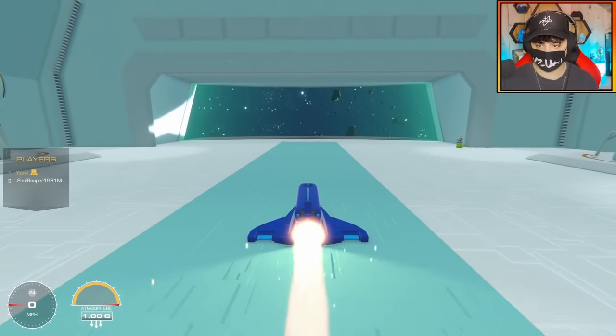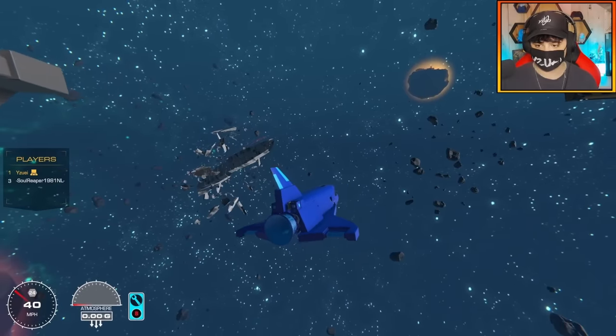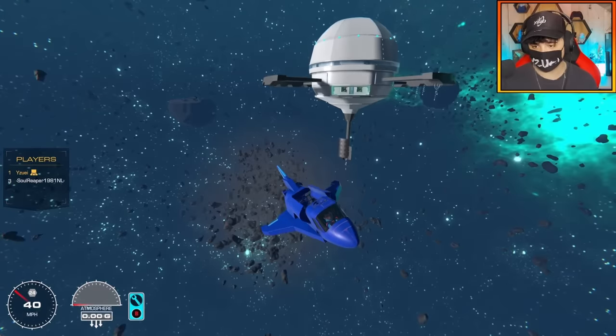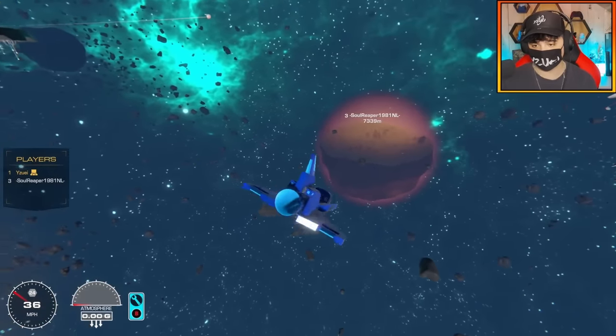Do we have enough to get out to space? Yes, we can get into space. Let's test our functions — pitch, yaw controls. This actually works pretty well, and we have our cargo port here. I'm very happy about that — this works kind of perfectly.